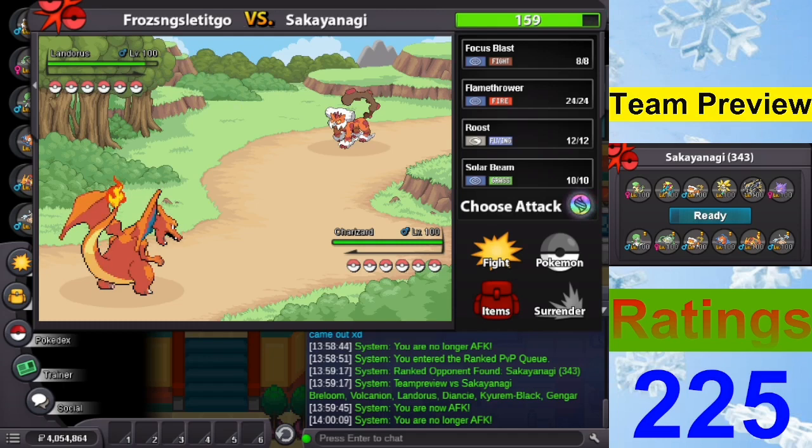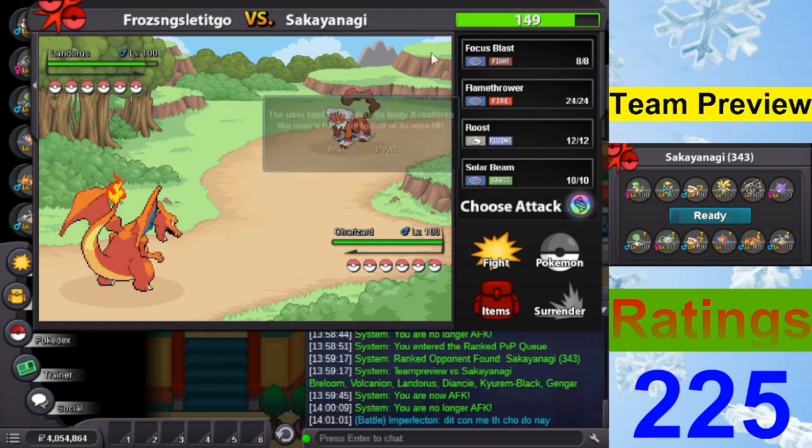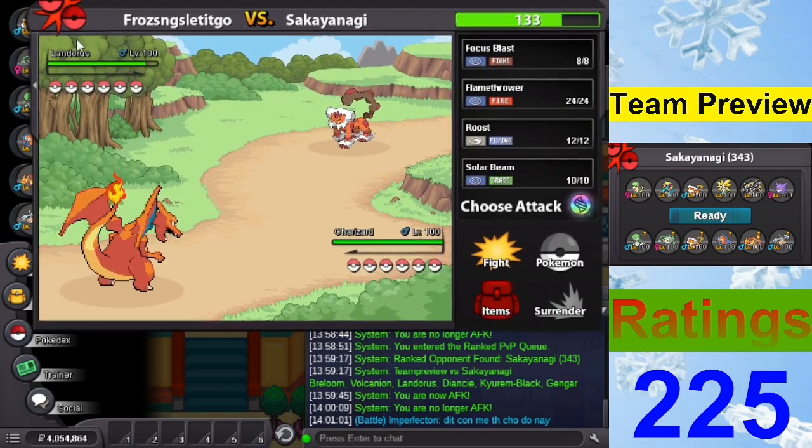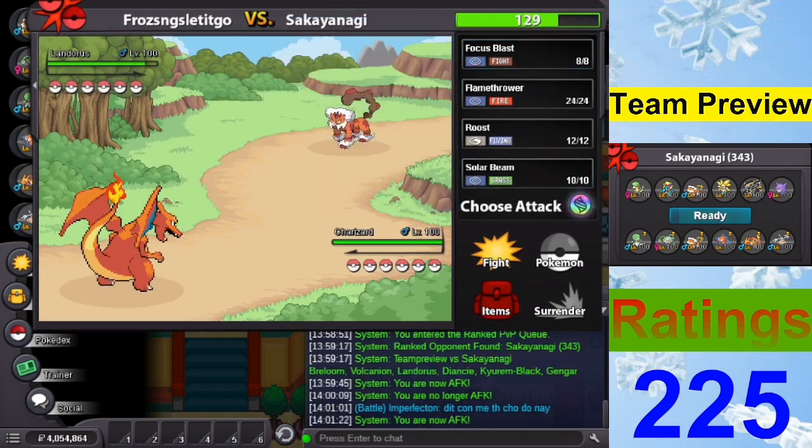Quite a lot of damage for a resisted hit plus Intimidate. Let's scout. If we kill with Solar Beam, we're golden. Wait, the damage calc isn't working right now. Would he risk Diancie right here? I don't think Diancie is the highest threat, to be honest.